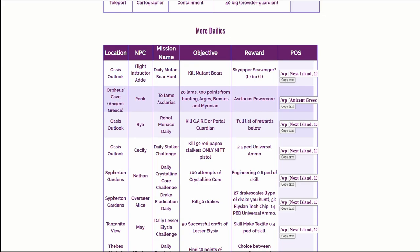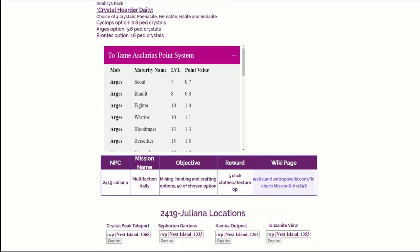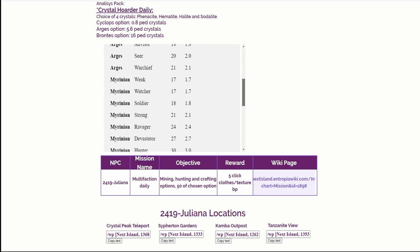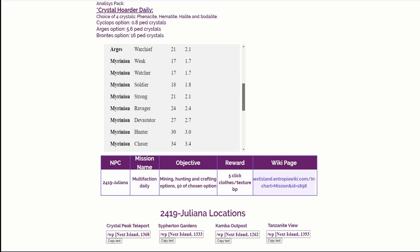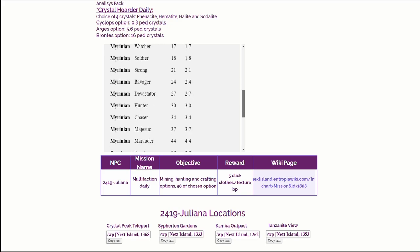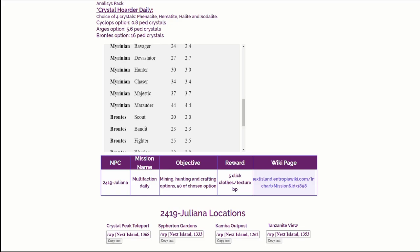And that's all you got to do. I think the 500 points for me is probably the most challenging. I'm going to do basically Argus Scout Bandit Fighter — those are the ones I'm actually tough enough to do. Everything else — the Miriann's are 1.7 for the weak, the soldiers are 1.8, and then they go up to about 4. The Miriannon Marauder is 4.4. And then the Brontes are probably a lot better — half the amount that you need.